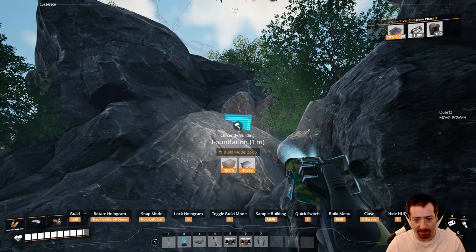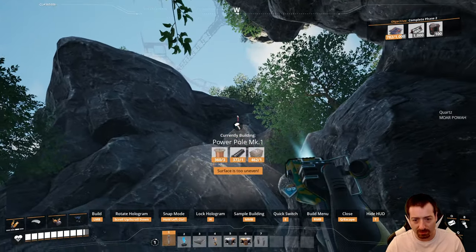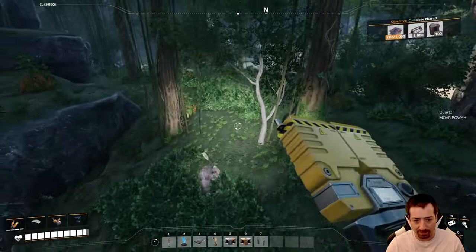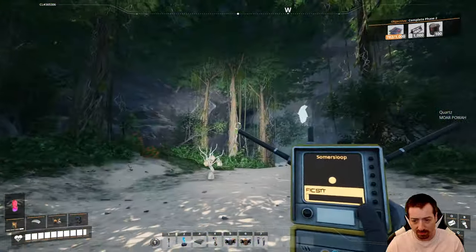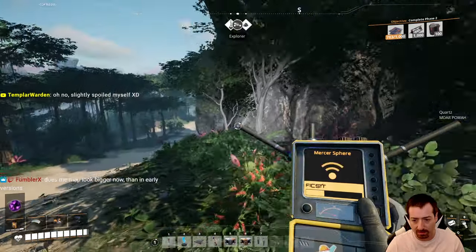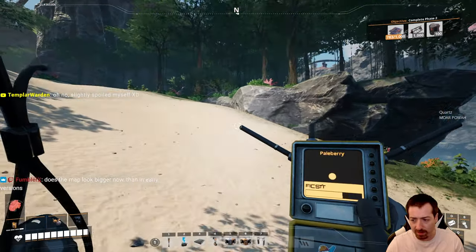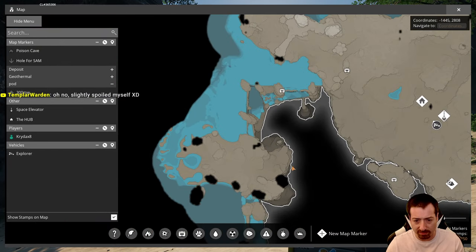I can never find foundations when I'm looking for them, even though there's a giant button called Foundations. You'd think that would be enough. The map — does it look bigger? Not really. I don't think it is any bigger. There is this area — I think they expanded their kill border a little bit so you can get more of Paradise Island, but there's nothing on Paradise Island.